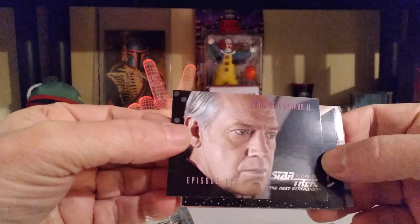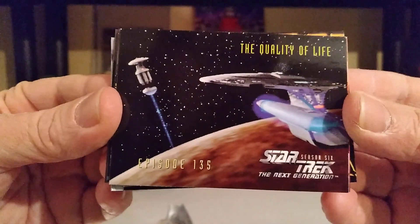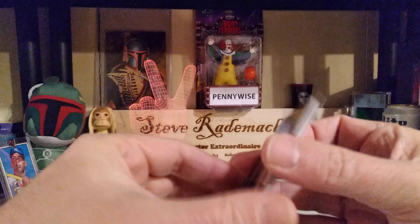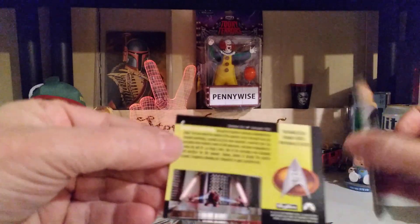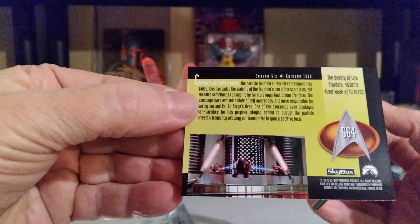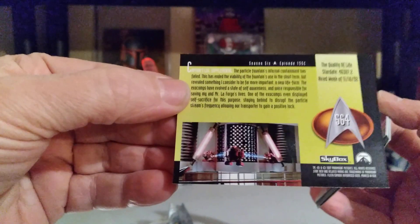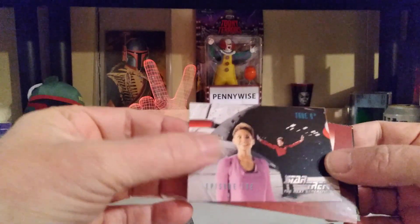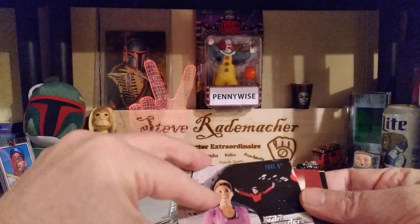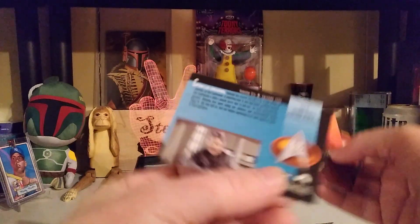Child of Command 2 — upside down, there we go. We have the Quality of Life, and just like all the episode cards, the backs of these give a little insight about when it aired, the episode, a little bit about it. They're cool cards. Very large set. That's card number 564. Look at that — we have True Q. Nice. And these cards are also very good for you TTM lovers out there. Card number 555.